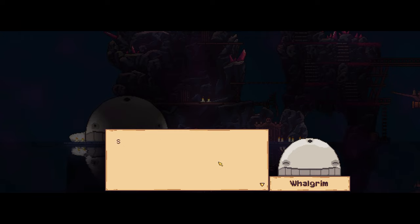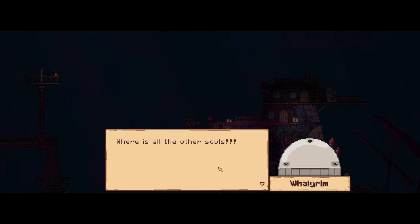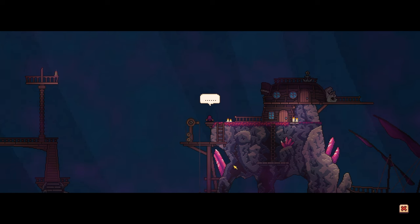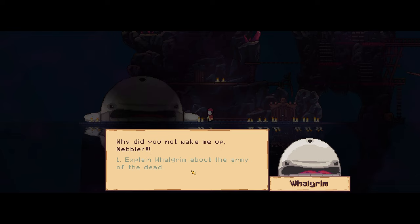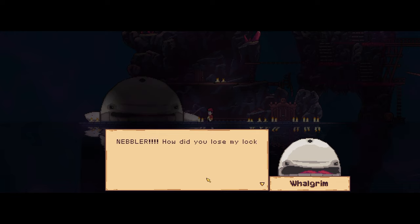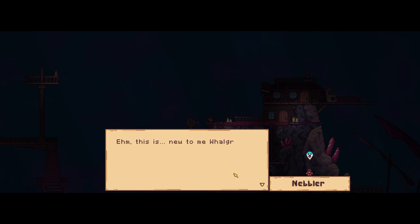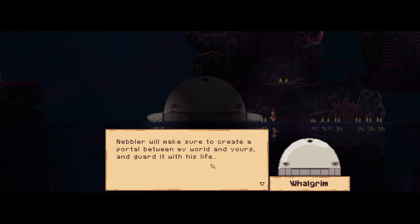Hey there, tiny soul. Whale groom — sorry about Nebler killing you. Must have slept for a long time. Where's all the other souls? One hundred years. Army of the dead, that's right. How did you lose my locker to an army of the dead? Tiny soul, I need your help. Retrieve my lost locker and I will reward you well. You will also get exclusive access to my locker. Nebler will create a portal between my world and yours and guard it with his life.